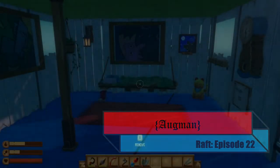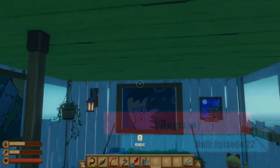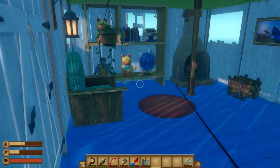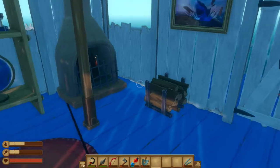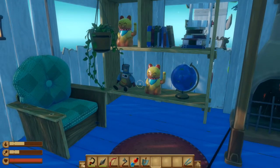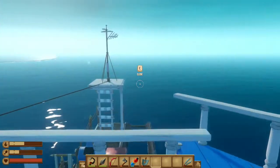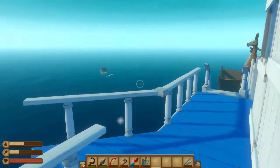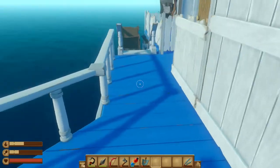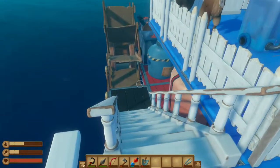Alright, we're back for more Raft. So we have some stuff to go over. First, as you can probably tell, I painted the raft because we had made up all that paint and I never did anything with it. So I decided it's finally time to start painting, make it look nice. The top floor is yellow, middle floor is blue, bottom floor is black, with the engine area being red.